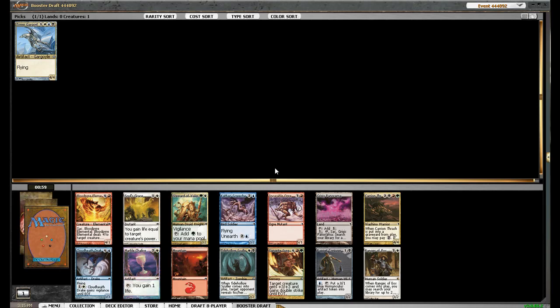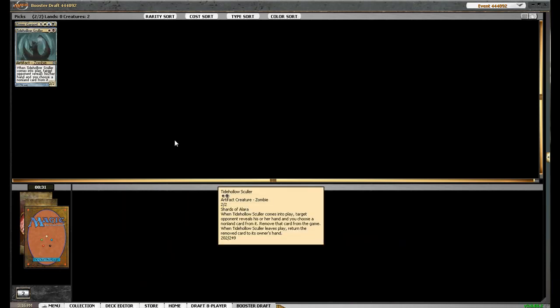Now we can get maybe the Ranger, maybe pick up some one-drops. High Holo-scorer seems really good, and that's just a clear sign of Esper, so we're not going to send that signal to our opponent. They may take the Ranger or the Steward, so that's fine by me. I'm going to take the Scorer.